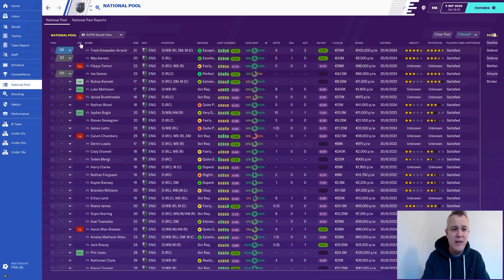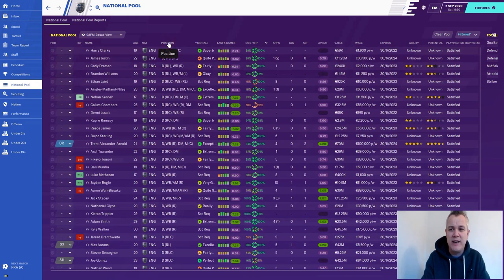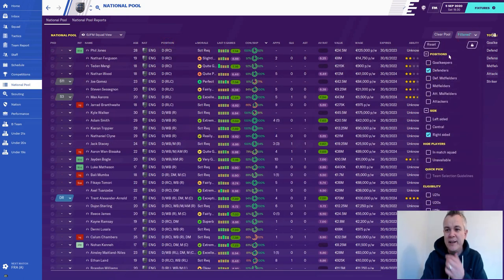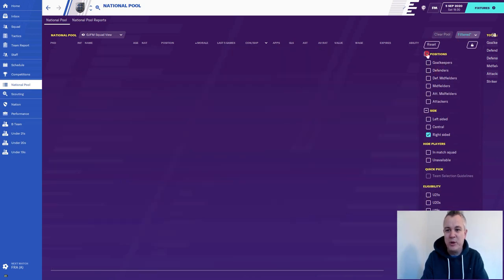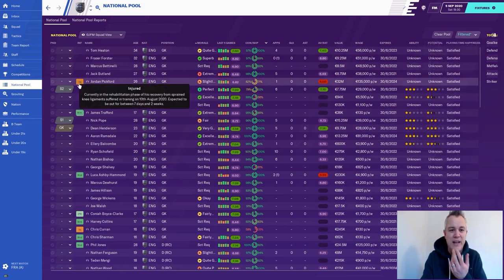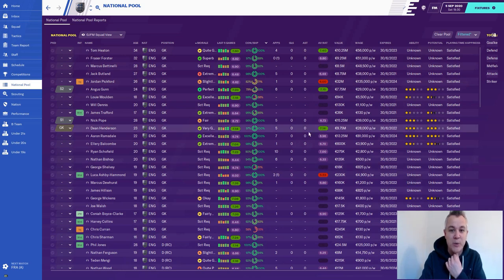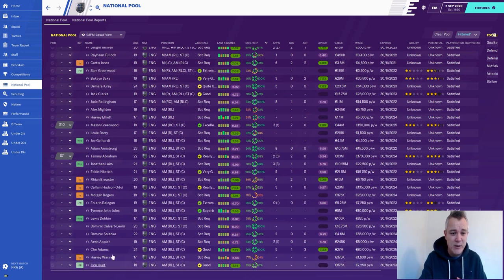Looking at the national pool: Fikayo Tomori is suspended so he couldn't have played anyway. Aaron Wan-Bissaka's injured. Jordan Pickford picked up an injury on the 10th of August and he's still a couple of weeks away - and to be fair he didn't do well in his one appearance. Dean Henderson's been playing well, Nick Pope has been playing well, and Angus Gunn has been playing well too.